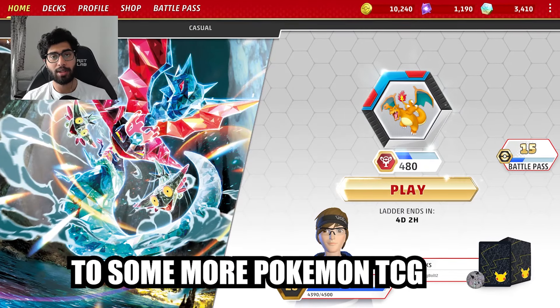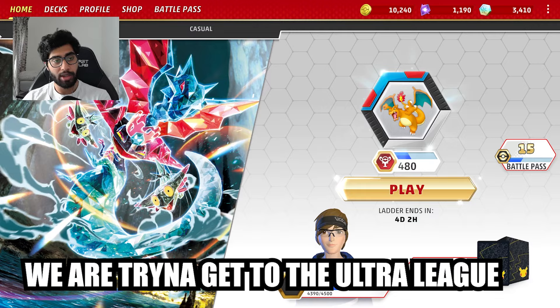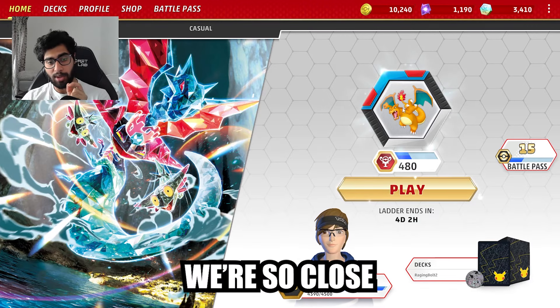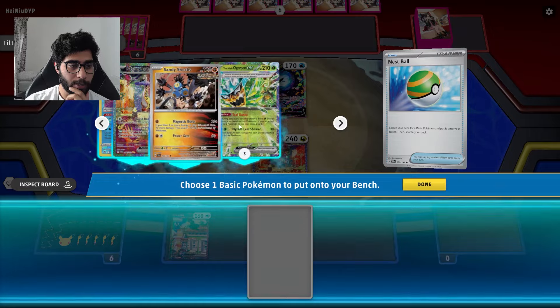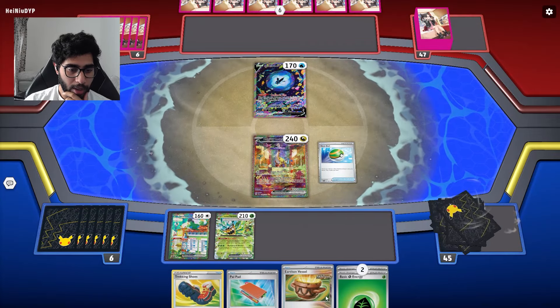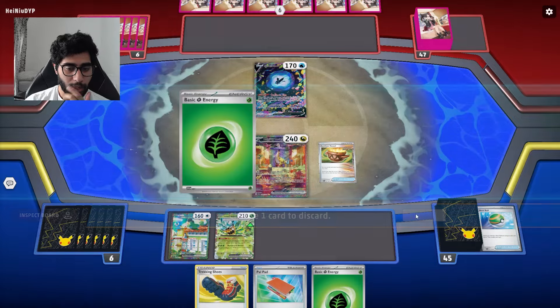Hello and welcome back to some more Pokemon TCG. We are playing Raging Bolt, trying to get to the Ultra League today - we're so close! My move. We have a pretty good opening hand, I'm okay with this. I'm gonna Nest Ball away one.